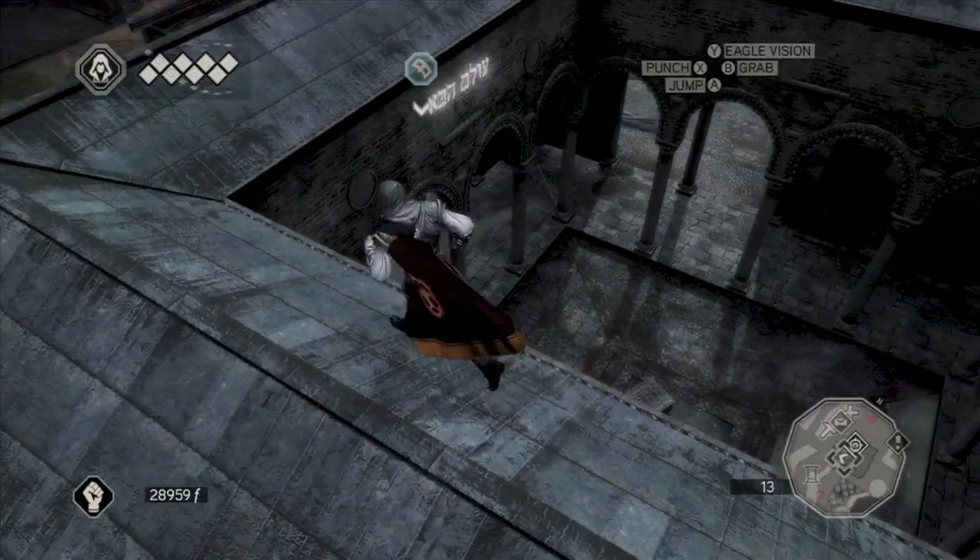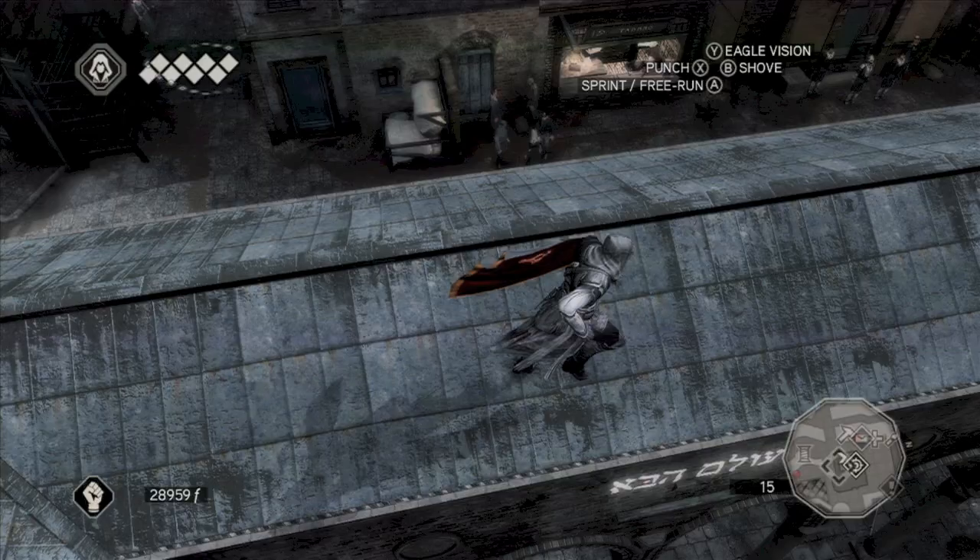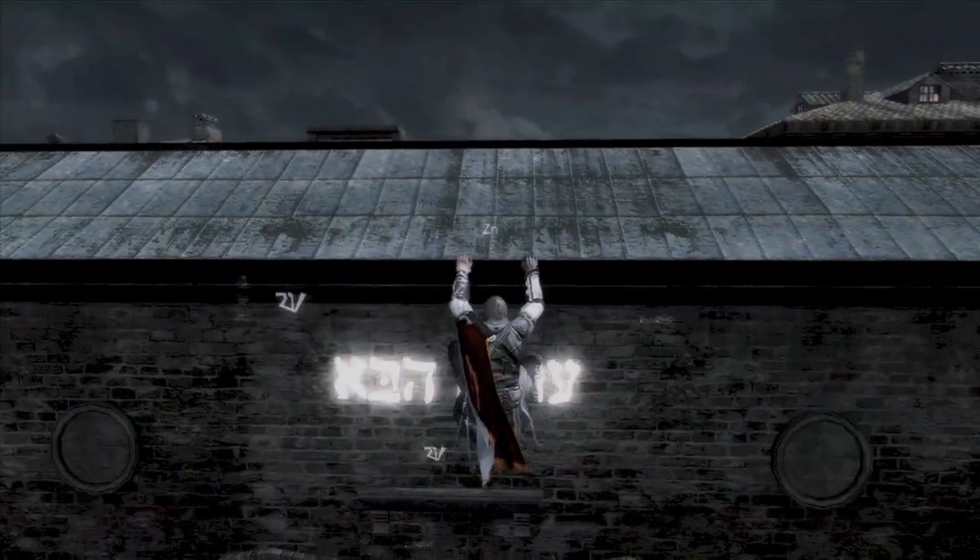Second puzzle in this map. This town is actually pretty nice. There are only two puzzles. This one's in the middle area. Just drop down, enter Eagle Vision and you should get it.